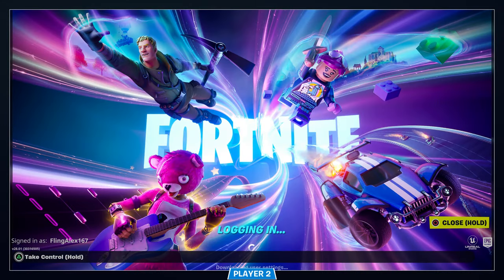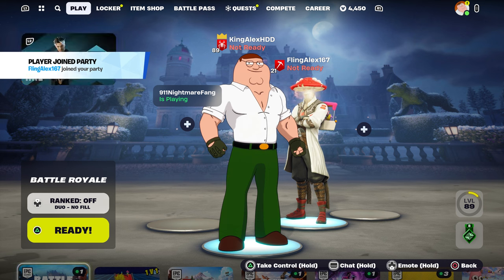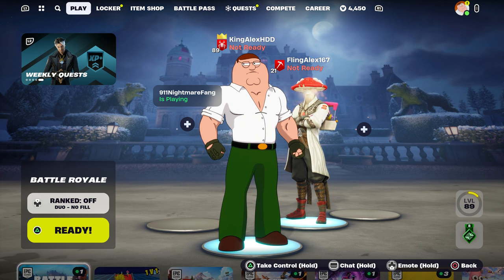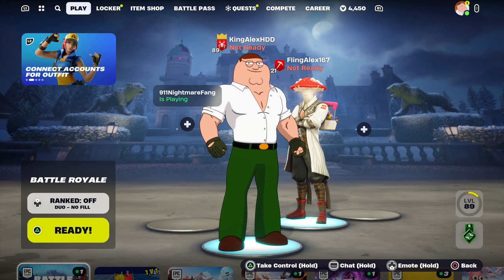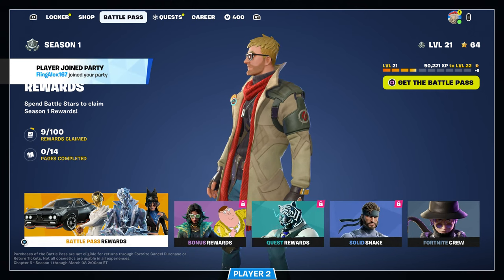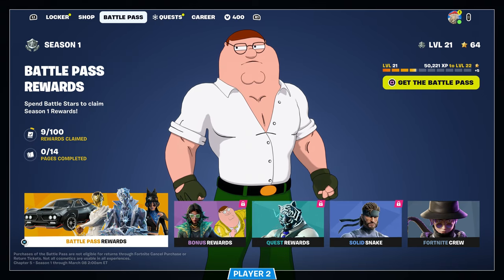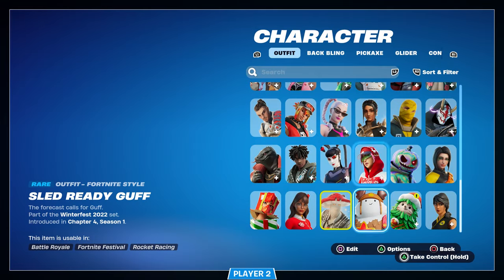Sign in just like that, give it a second, and there you go — your second account is now signed in. You guys can take control. For example, if you want to change your character with the second controller, hold Triangle, and now you've taken over. You can change your character skin.